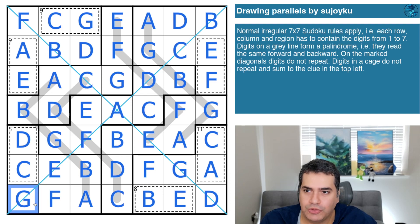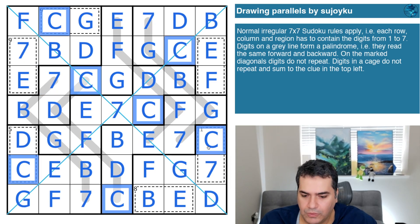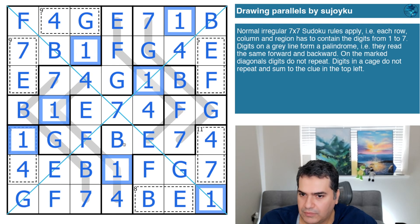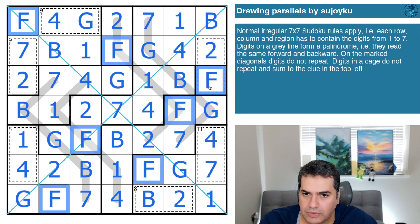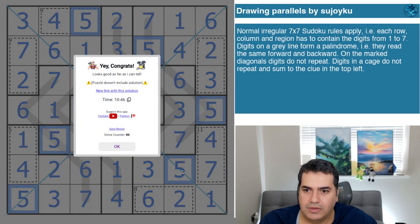Now I need to convert letters to actual digits using the cages. C, D, E, F are the digits one, two, three, and four in some order. Looking at the eleven cage: the largest digit we can place is seven, and seven plus one of the digits one through four gets us to eleven — so that cage contains a seven and a four. That means A equals seven and the paired letter equals four. That's the one, that's the two, that's the three, that's the six — and the only remaining digit is five. That's the solution for today's puzzle.